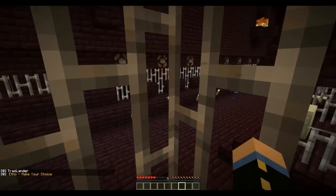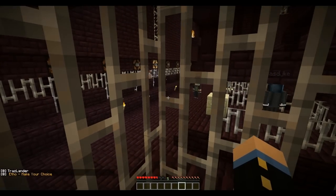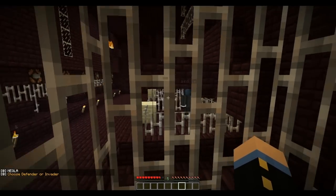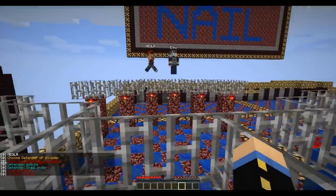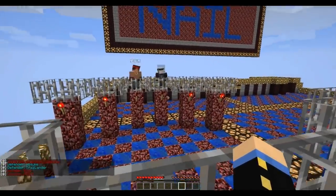If somebody decides to pick you, you're dropped into a pit, fall down, take some damage, and stuffed into a tiny little cage with however many people are out there. This thing can have up to five people in the box if you have a twelve-person game. But after it's all done, you're teleported back up here. No hard feelings, of course.